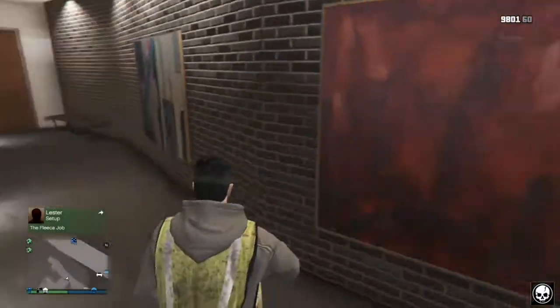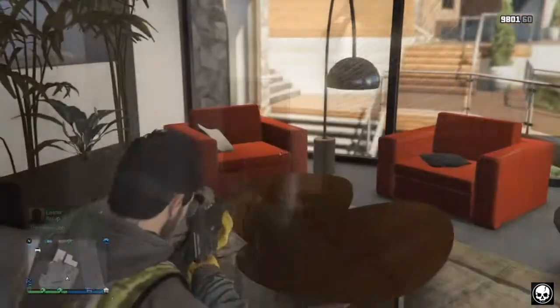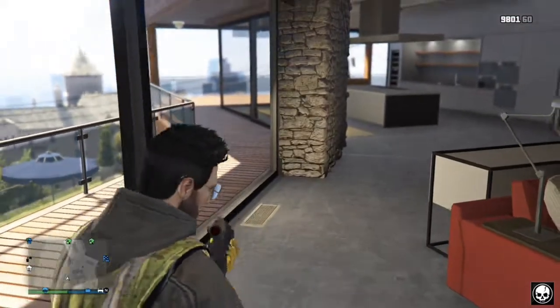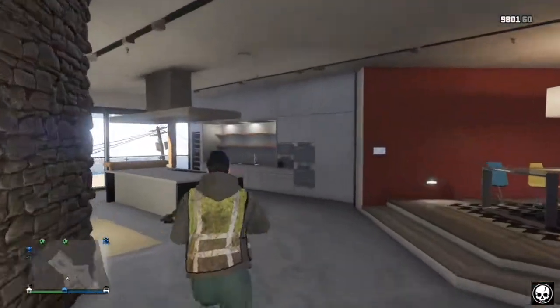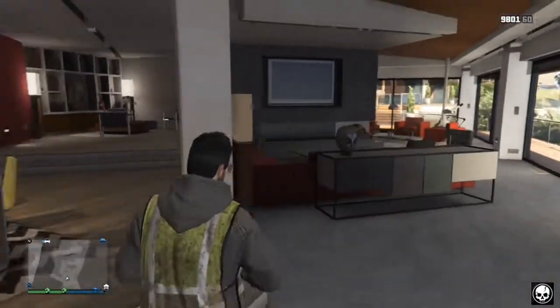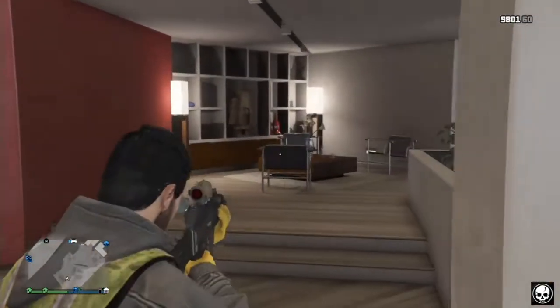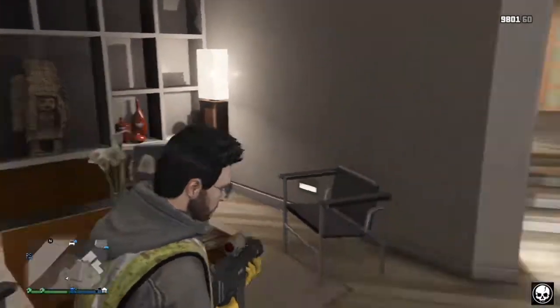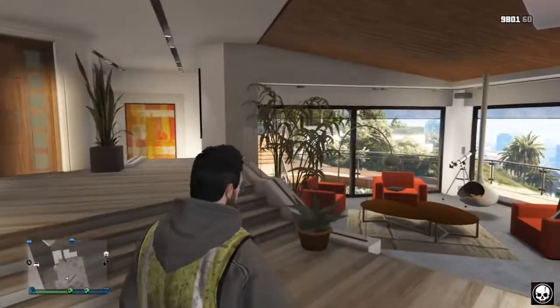As you can see in the gameplay, I'm now in Franklin's bedroom, bathroom, and wardrobe area. Making my way around the house and upstairs — this is the upstairs area within Franklin's house. You should all know what this interior looks like from story mode. The little items that normally spawn aren't here in GTA Online, but the rest of the house is fully rendered and you can troll your friends or hide from other players.